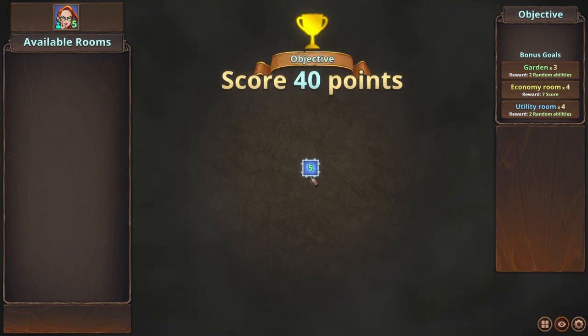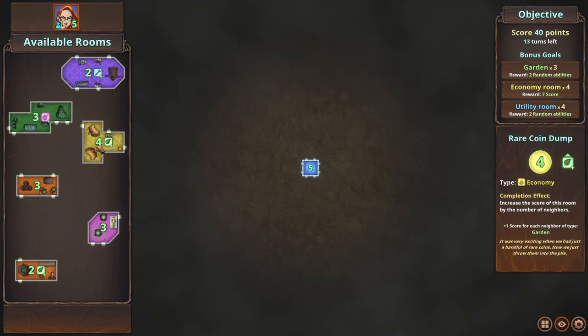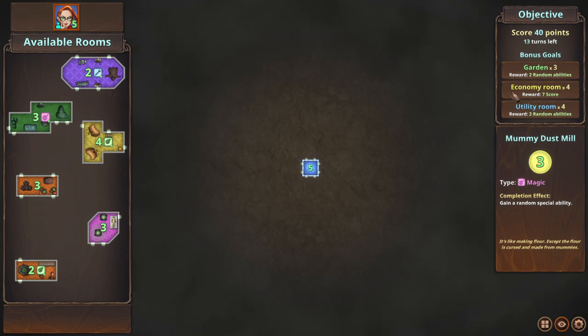Basically the entire game is: you start off with a little room that has a bunch of doors and you add other rooms to it. For this first campaign mission we have a 40 point objective and 13 turns to do it — so we're going to place 13 rooms or less to reach 40 points. The bonus goals are listed pretty clearly. Before I start, I'll do a quick commentary on the actual gameplay UI. The menus are very straightforward; the art is perfectly fine, though I don't know if it completely matches the concept of the game.